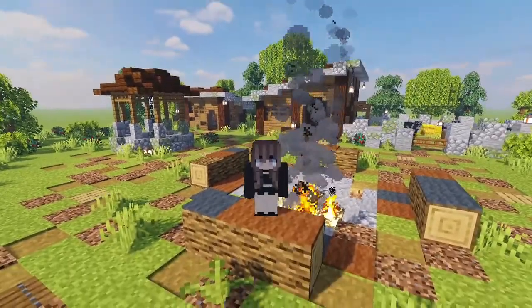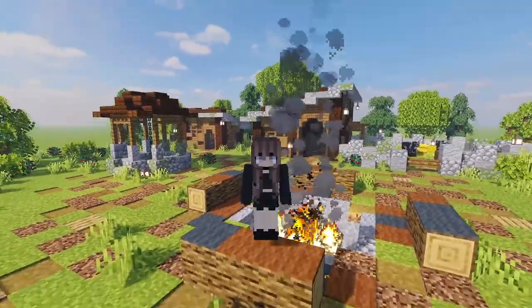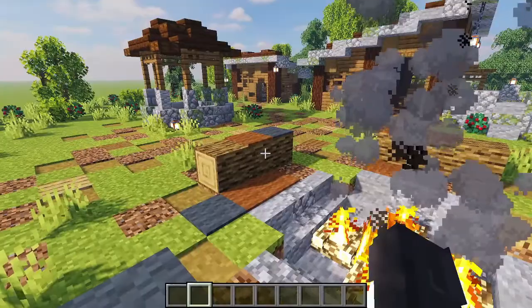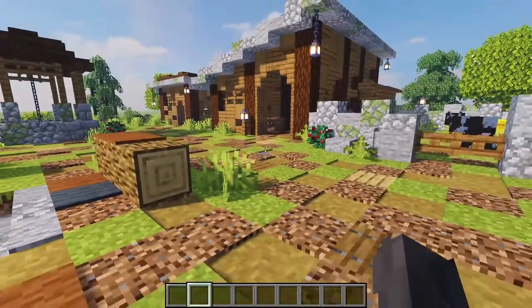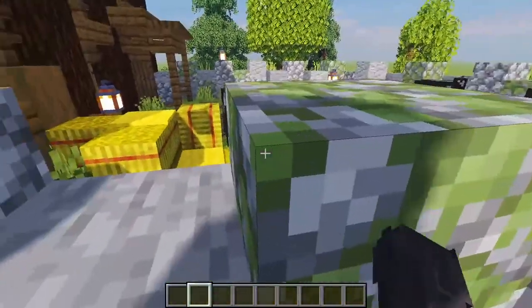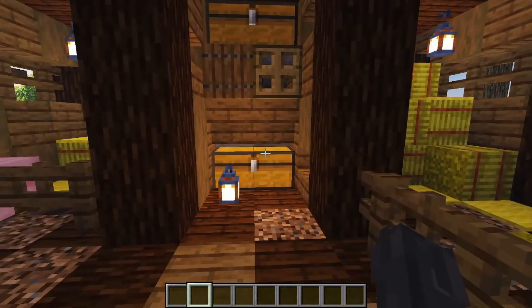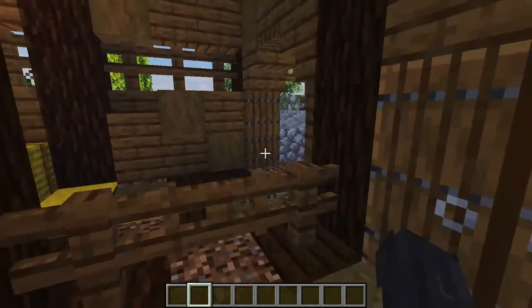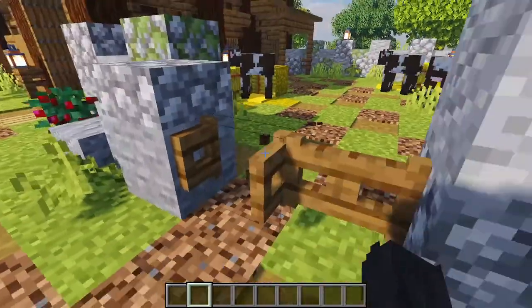Hello everyone and welcome back to the channel. In today's tutorial video I'm going to be covering these four little builds you can see spread out behind me that I think work as a brilliant starter farm kit. The main build is this wonderful cow pen that has a big yard for your cows, a tiny little stall for pigs, and an auto composter system built in. There's also a nice spot for the cows to keep their hay and a few ways in and out of the shed enclosure.